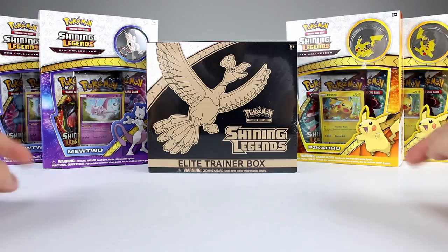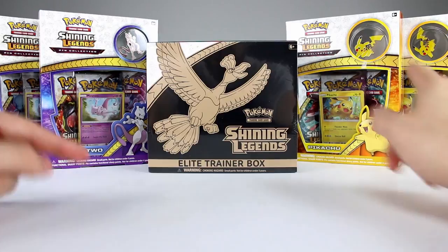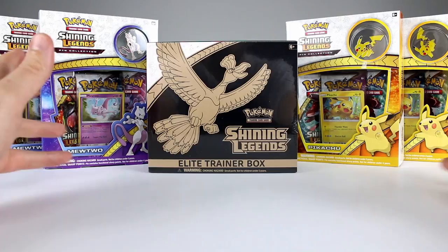For this video we're going to open one of these elite trainer boxes and one each of these pin boxes, then we're going to do another video and do the same thing again. So let's go ahead and start with the elite trainer box — it should be a good way to show you guys what to expect.